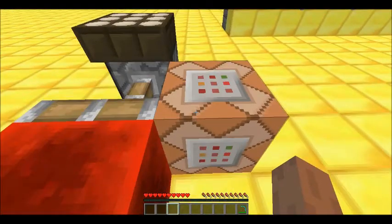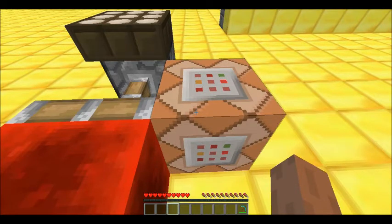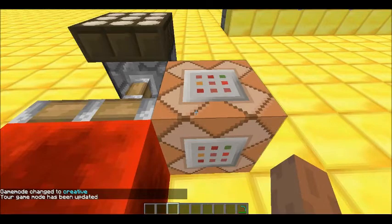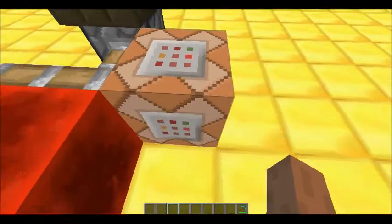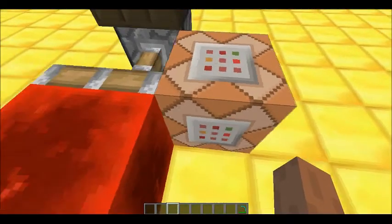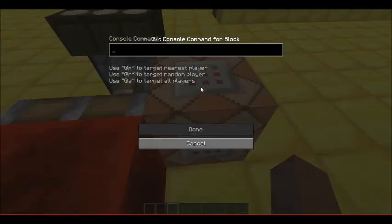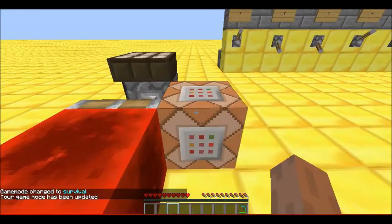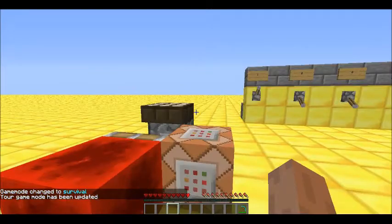Go over to the command block. For this part you're going to need to be in creative, so switch your game mode if you haven't already. Right-click on the command block and type slash time set zero, then click done. Now we're just going to wait for it to be night.